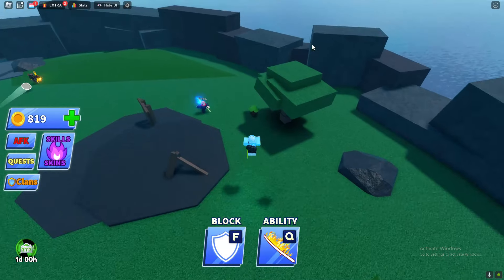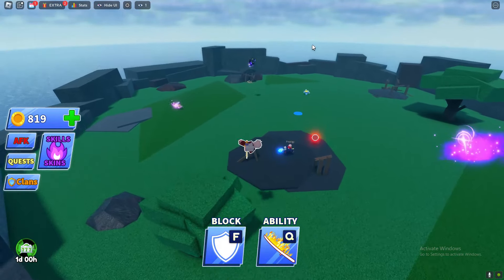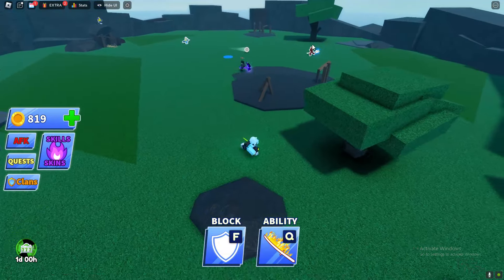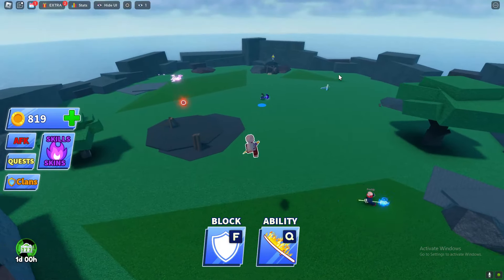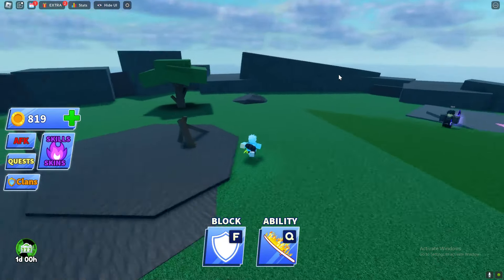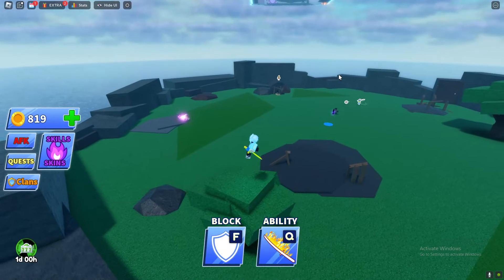Something that would be good is the dash ability. These eggs are actually really easy to find — they're just randomly spawning around the maps. It's honestly so easy to get all of these eggs. Obviously in this game the games look really pay-to-win.